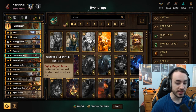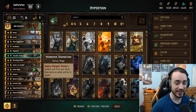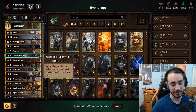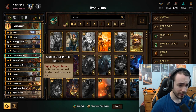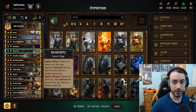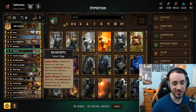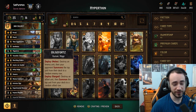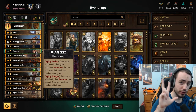We also have Yennefer Divination — reveal a card in your deck, and if it's a unit, boost an ally by its power. Once again, if only Tibor is in your deck, you're revealing a 13 and this becomes a 16-point play, which is very strong. Last but not least, we have Vilgefortz, which allows you to sacrifice one of your units and pull a card out of your deck. If the only unit left in your deck is Tibor, you kill a small unit and pull out a 13-point Tibor.